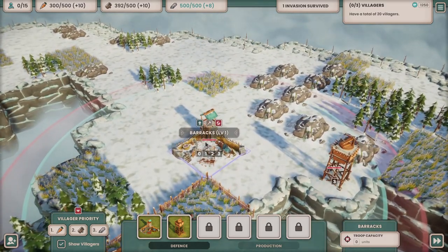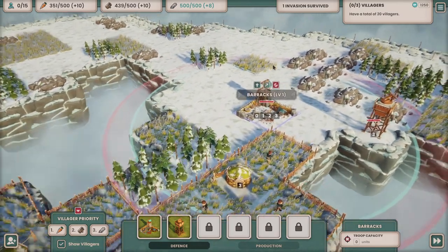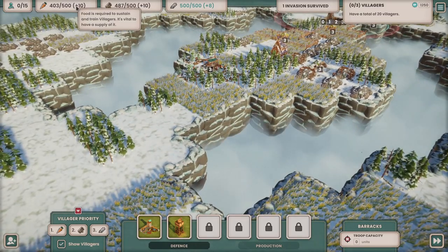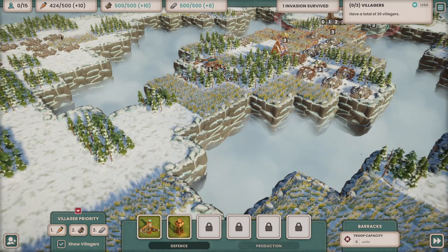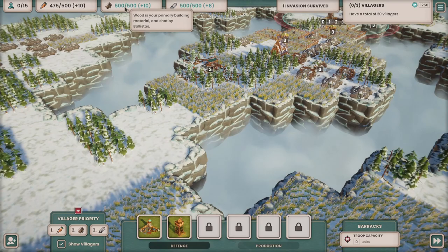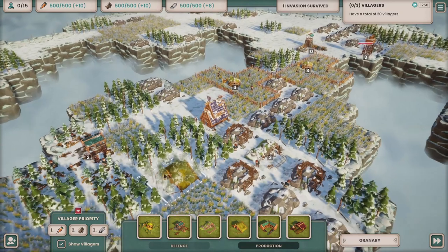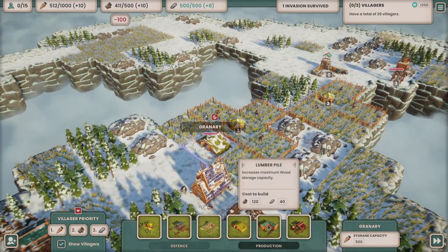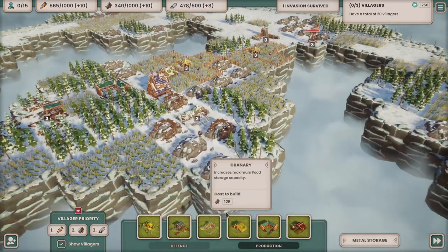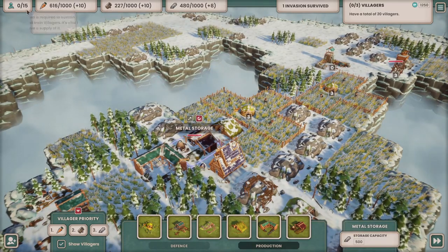We load the barracks up with three villagers and they turn themselves into soldiers who can fight within a radius. That's the basic principle: make sure you've got enough food - food generates villagers, but villagers also eat the food, so you need to generate enough to keep everybody fed. We've reached a wood limit, so we can get ourselves storages. A granary stores food, a lumber pile stores wood, and a metal storage stores metal. Now we can store more of each thing.